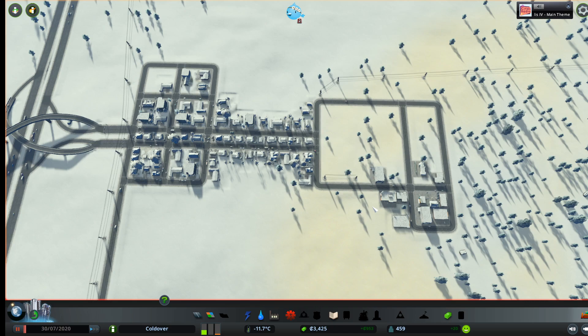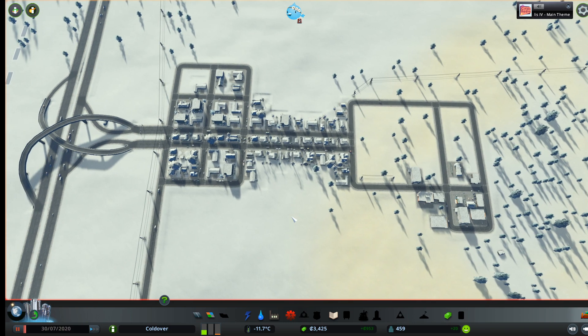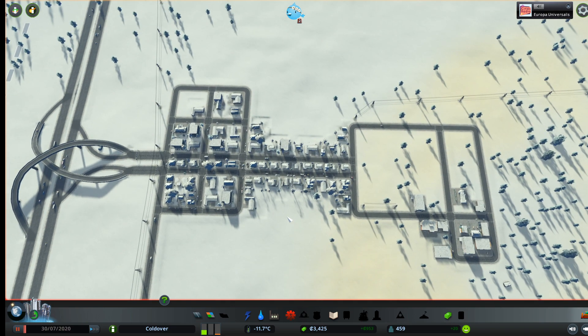Hello everybody and welcome back to Coldover, where I'm actually going to make a slight deviation from the design of Academiopolis, which was also designed in blocks and meta blocks, which we're going to continue doing. But this time I think I'm not going to elevate the highways, except for when I have to. So we're going to keep them on the ground most of the time.